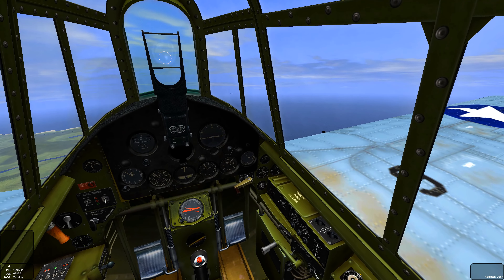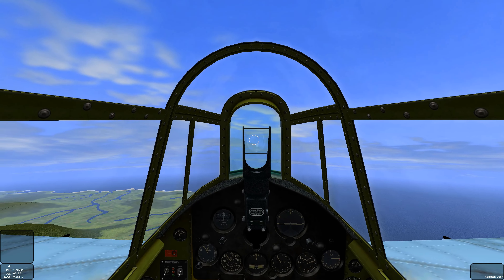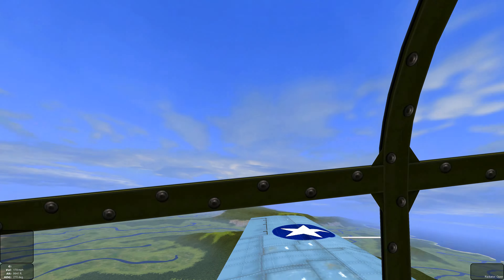IL-2 1946. Let's defend Henderson Field in a BMF 223 F4F Wildcat. First we're going to crank this handle, go right, and open up our cowl flaps — we do that by pressing the R key. That'll get some air ventilation to our radial engine.